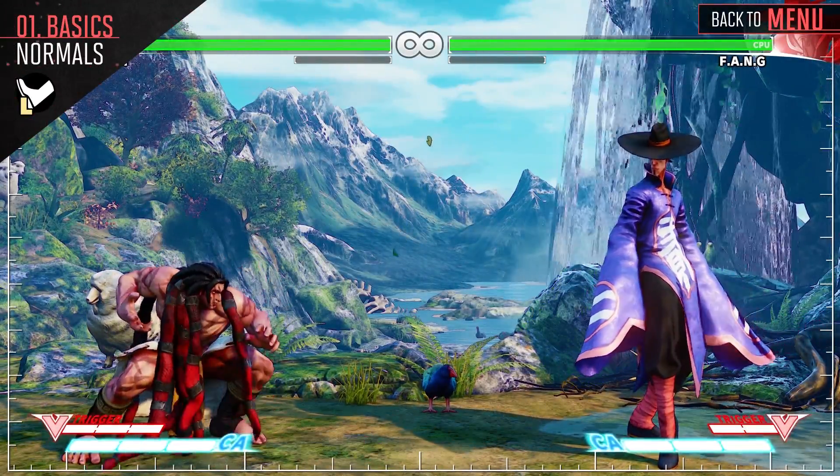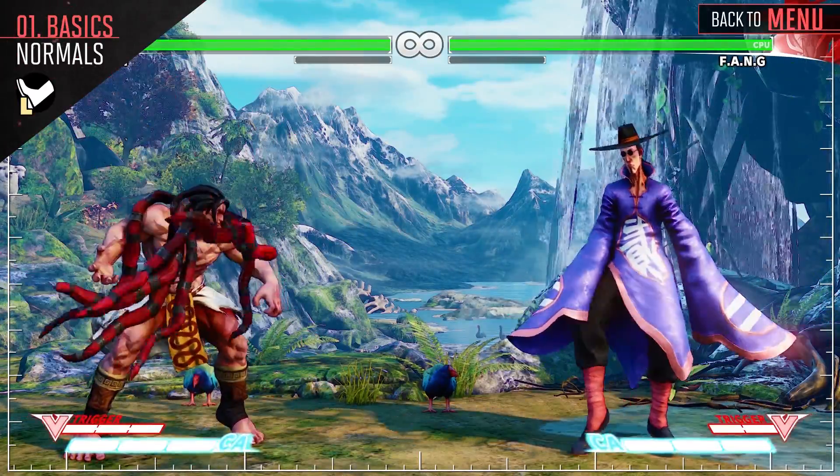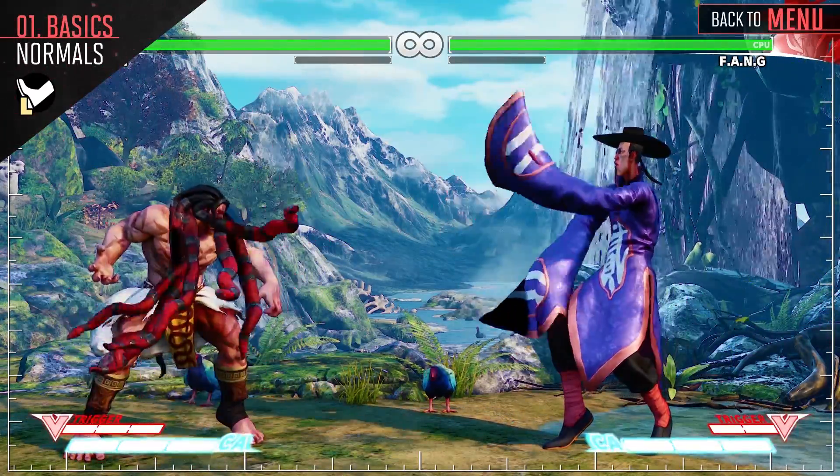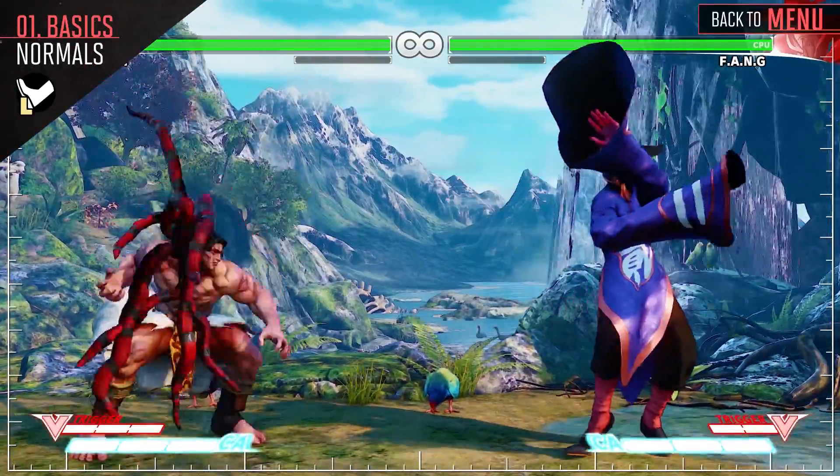Crouching light kick hits low. Use this mostly to keep your opponent grounded, as it doesn't have much combo potential. Standing light kick is far-reaching, but it has very minimal combo potential, as it can only link into your other light normals.